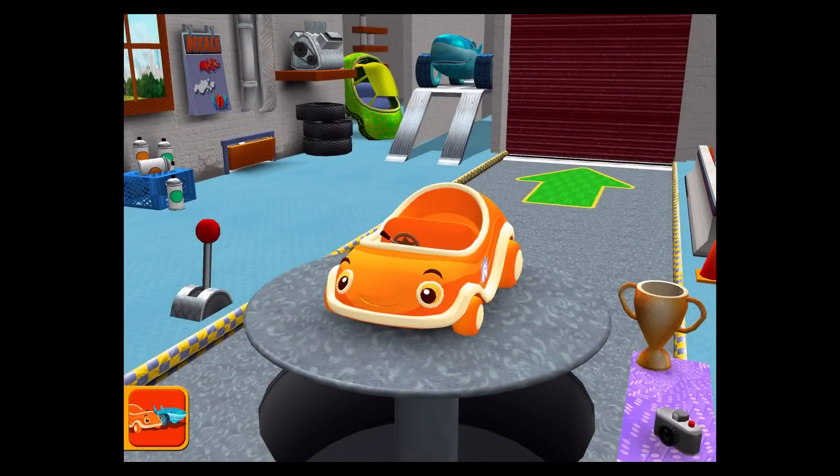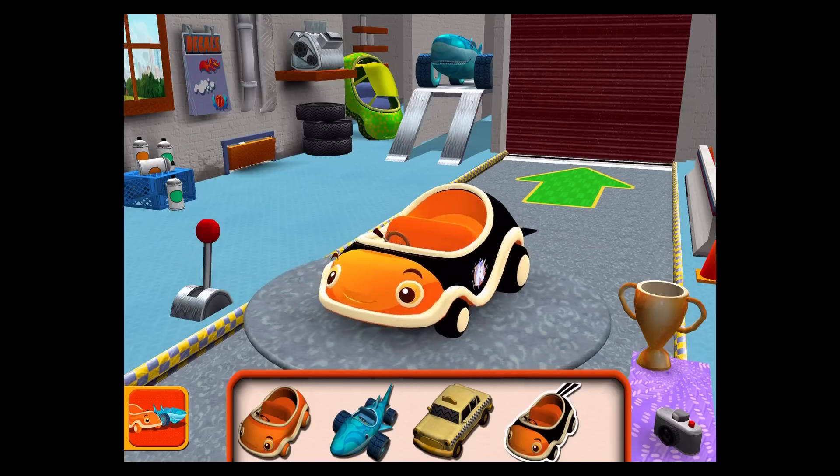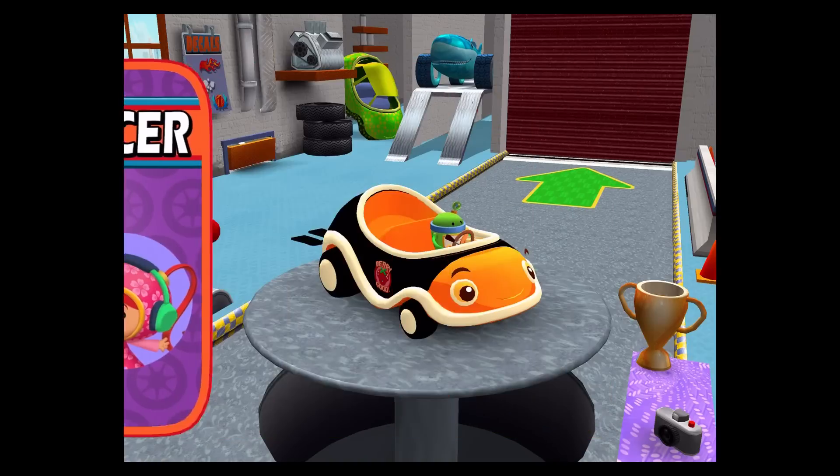Welcome back, Umi Racer! Tap to choose a car or head out to the track. Ninja car! Choose your racer! Let's go!